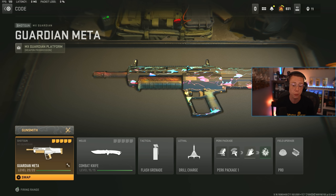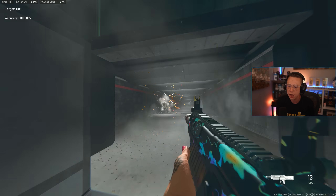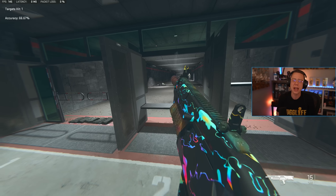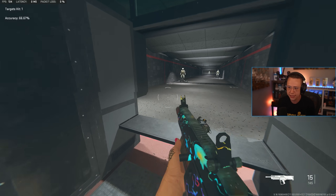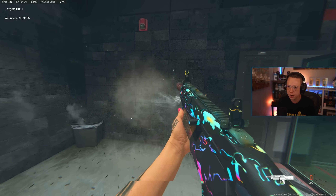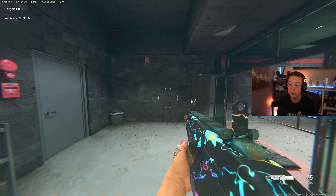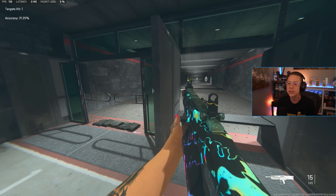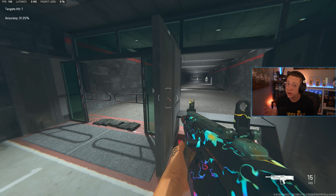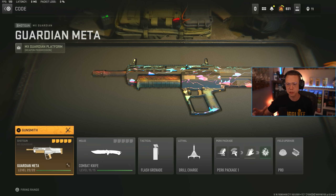Its range kind of sucks — we can jump right into the gunsmith. Here's a bot 10 meters away, and you might look at that and think this thing's going to be trash. But 10 meters isn't the range where this thing's broken — it's 5 meters, it's 2 meters. When you're up close and personal it gets pretty ridiculous. You've got 15 rounds and a quick reload. This thing is going to be niche for that 0 to 5 meter range, but if you're in that range, nothing is going to beat you.